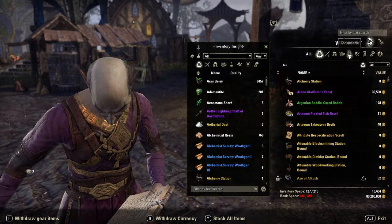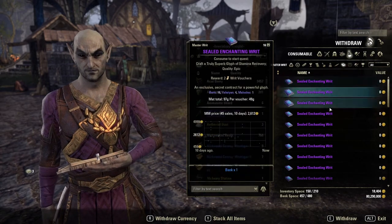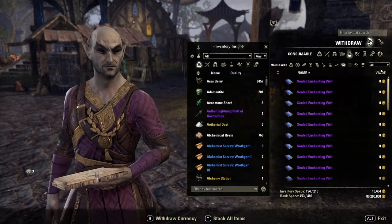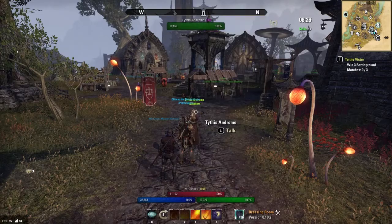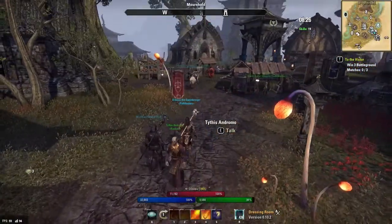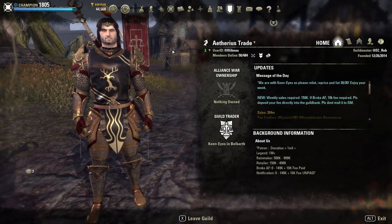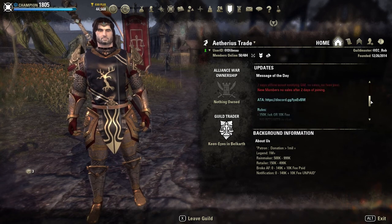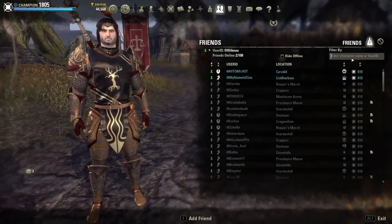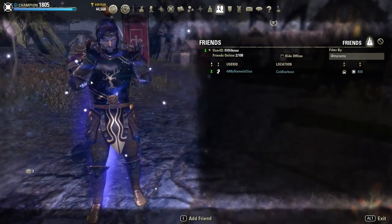Once you've finished doing all your writs on all your characters, the next step is to deal with those master writs. You're going to go into your bank and pick up all the master writs that you want to do. I usually leave the enchanting ones in there because they're quite good to level up characters — you get a lot of XP for doing master writs. So if you've got skills to level up on your character, make sure you've got Aspect Improvement. Then you can level up characters that way. Once you've got all your writs in your inventory, you need to find someone that has a guild house with all of the crafting stations. Usually trade guilds are going to have one, but my favourite one, at least on the EU server, is a little guy called Elias. Let's go to his house.